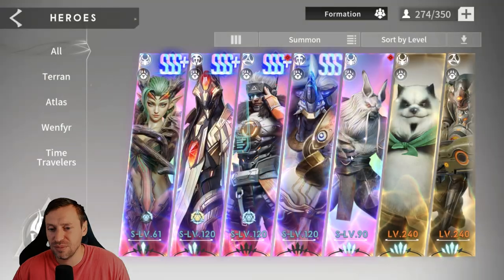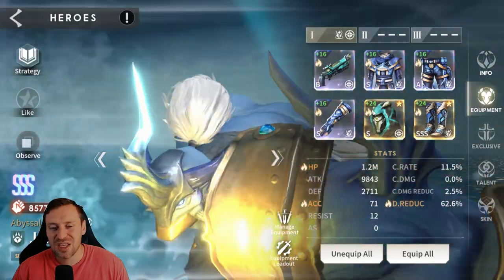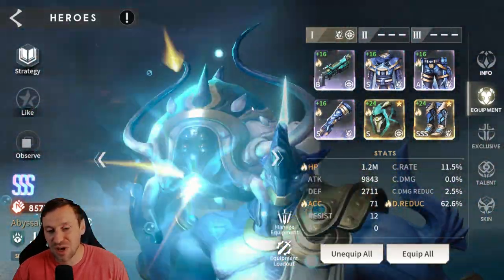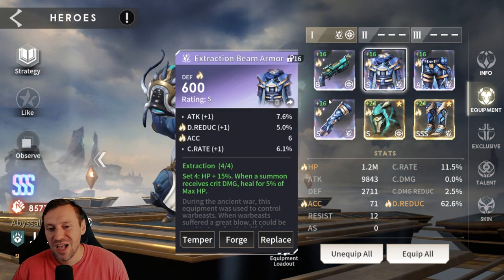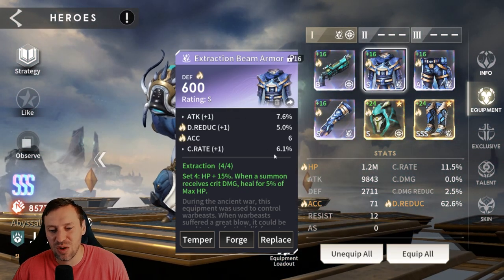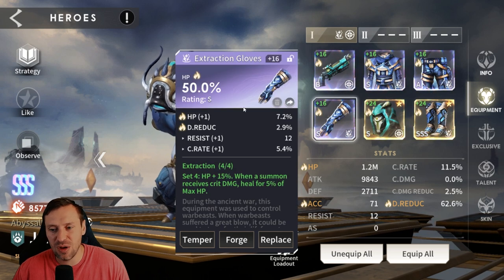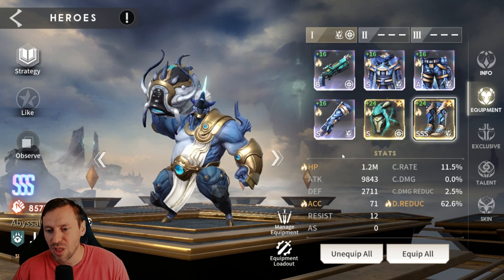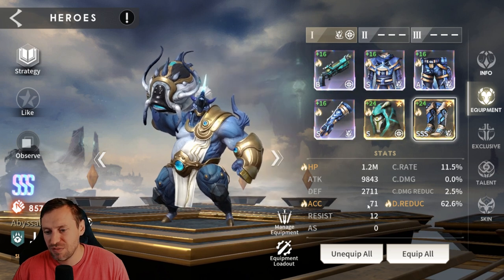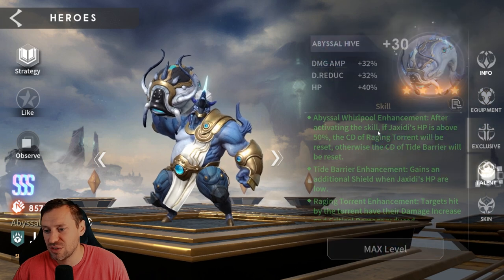Jacks - this ugly fish boy with a fish bazooka, what were they thinking! But he is in an extraction set which is great for survivability, and Hawkeye for accuracy. HP on the gloves, HP on the helm, and damage reduction on the boots. 1.2 million HP, 71 accuracy, and 62% damage reduction. Exclusive maxed out and full talents as well.